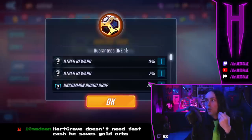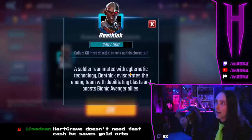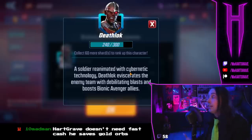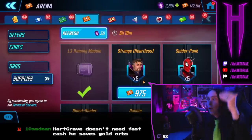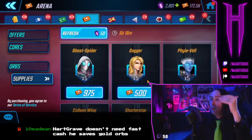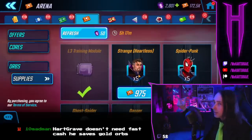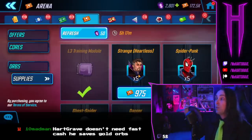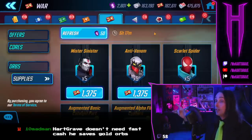I'm waiting for the next character to come into the arena orb and then I will open these to get them to the next star level. I don't think it's good value to take a character up if you need 300 shards — right now I could spend these and get Deathlok to his next star level, but I don't need it. Deathlok's doing everything at six yellow stars. I'll wait for him to become viable with credits. The cadence is: first they come into the orb, then into supplies at 975 credits, then reduced to 500 credits. Ideally wait for 500 credits.